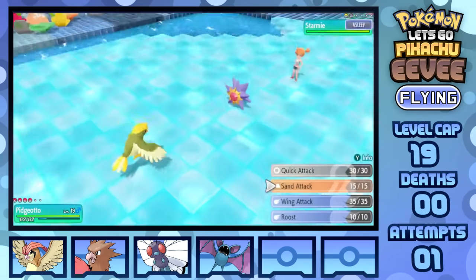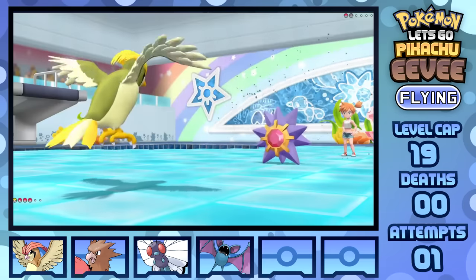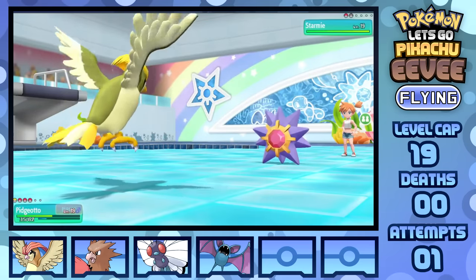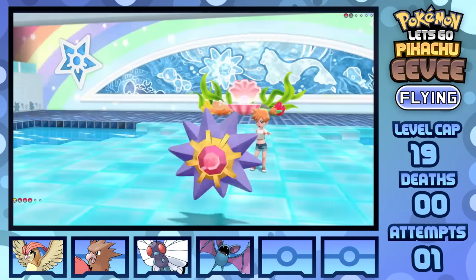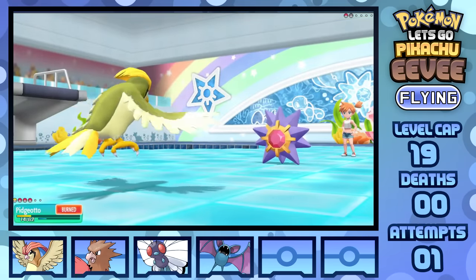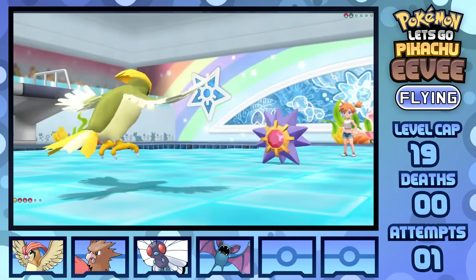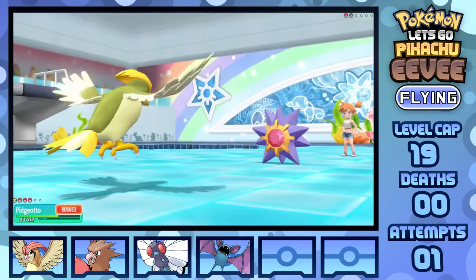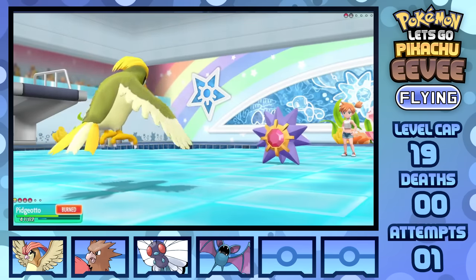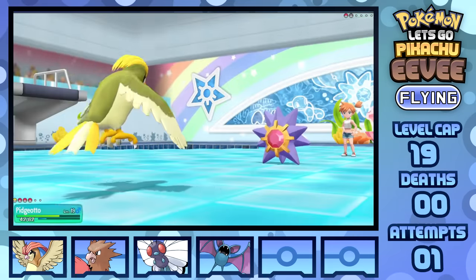Unfortunately Starmie is faster and manages to hit a Scald for less than half, and with the burn I don't think I can stick around, so I get one more Sand Attack in to stave off damage. Upon seeing how little the burn damage actually does, I find it safe to stay in and start going for Roost, fishing for either a Scald miss or getting back to full HP — with the latter happening as I get the second Sand Attack off, then going back to Roost after a miss, which Starmie starts using Swift for. This is why Sand Attack Cheese doesn't matter too much here, since she does have a move to bypass it — but it's lower power than Scald and doesn't have the chance to burn.